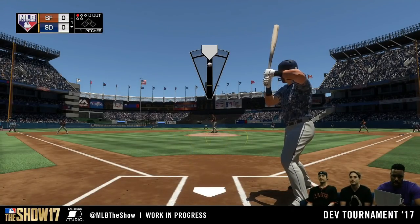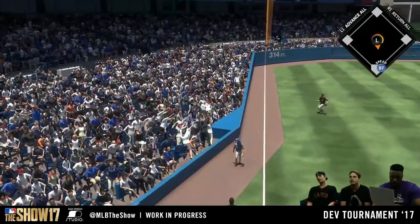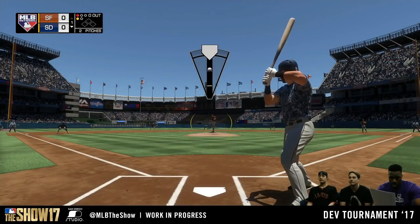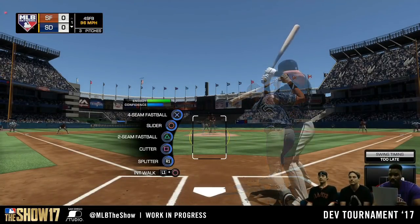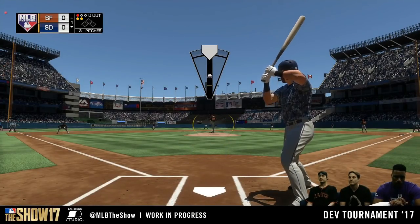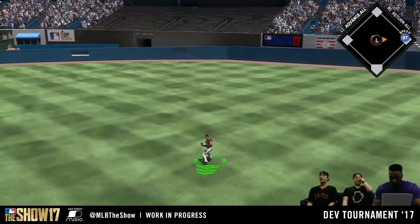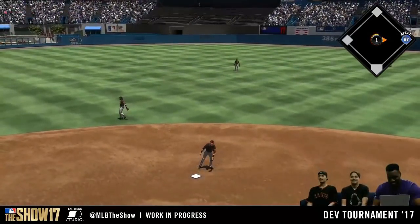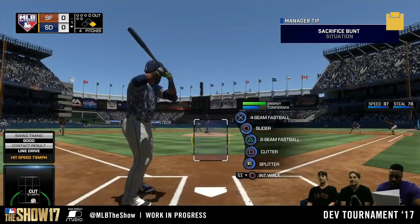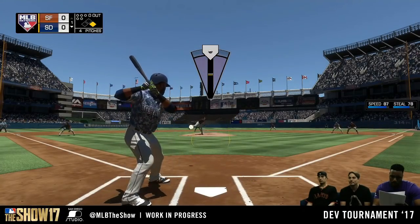All the lighting looks amazing. The grass and field designs are better this year because they're based off the real stadiums — before, they weren't really doing it as a grass pattern, they were kind of just painting it on the field. Now it's actually a grass pattern so it changes when you look at it a different way. It is good to see old Yankee Stadium — it looks very good. Every single stadium shown in these live streams from SDS is very impressive.